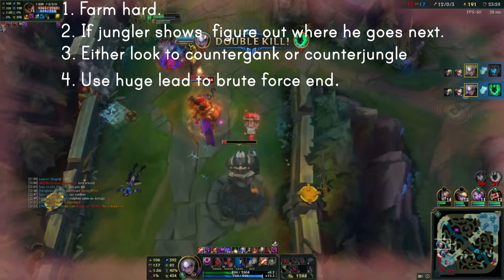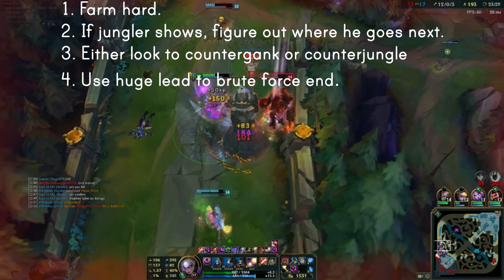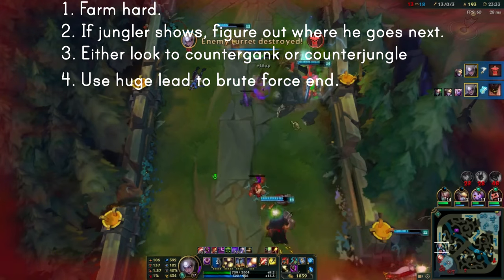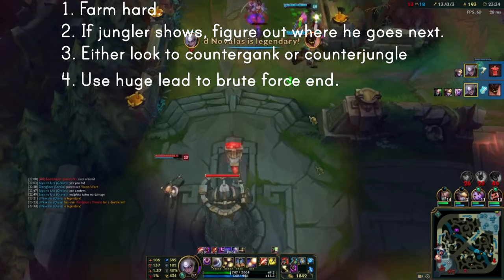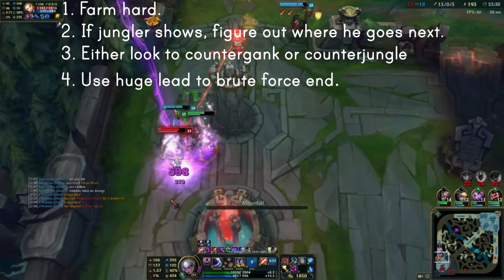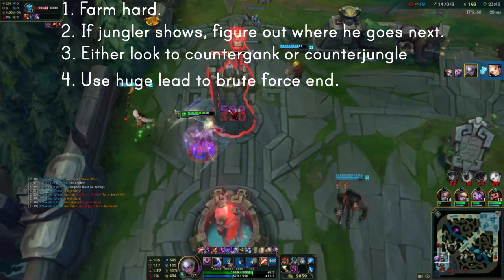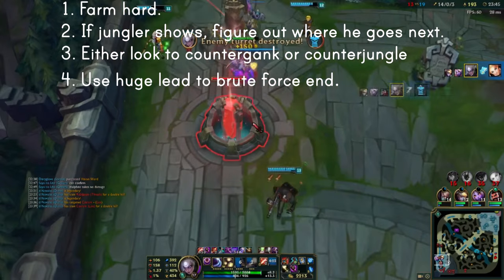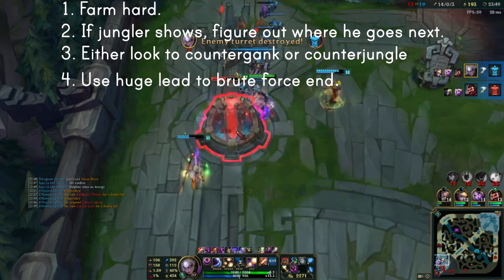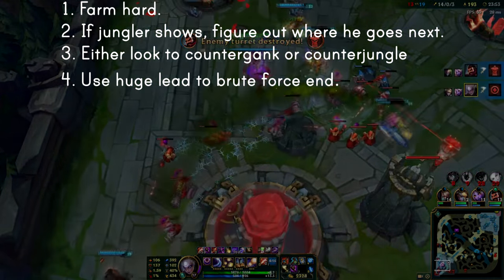At this point you'll have garnered a massive lead over the entire enemy team in items and experience that you can literally brute force end the game. This is where Zhonya's and Abyssal comes in handy — you just QR onto the enemy team, blow their squishies up, and if there's an off chance you might actually die, you pop Zhonya's Hourglass, then kill them all with your QR again assuming your R didn't go on cooldown. At 20-25 minutes you ace them and push an absurd amount of turrets down. If you went the Nashor's Tooth build, you have an absurd amount of pushing power as well.